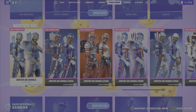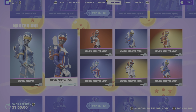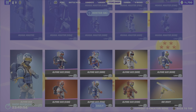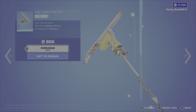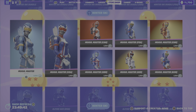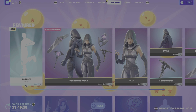It's 2100 V-Bucks for any of those bundles. Otherwise you can pick up either outfit individually — the Mogul Master in any country variant, or the Alpine Ace with or without a country. You can also pick up the Ski Boot pickaxe for 800 V-Bucks. That's it for the winter ski items — let's head to the top and check out the featured items.